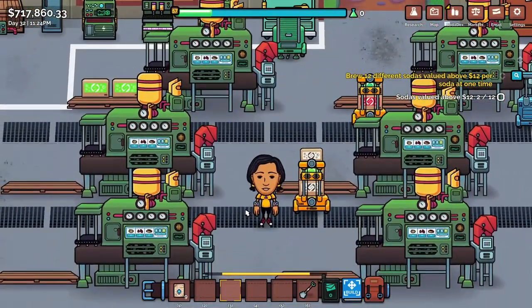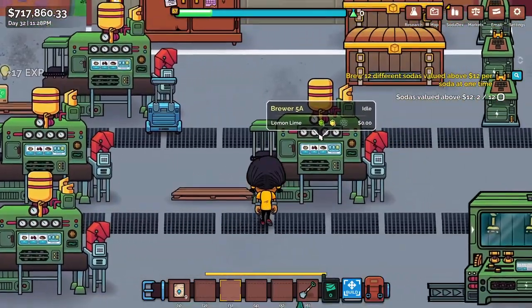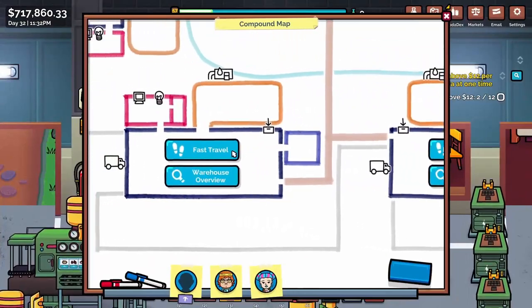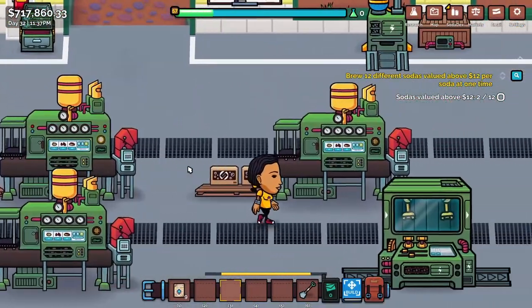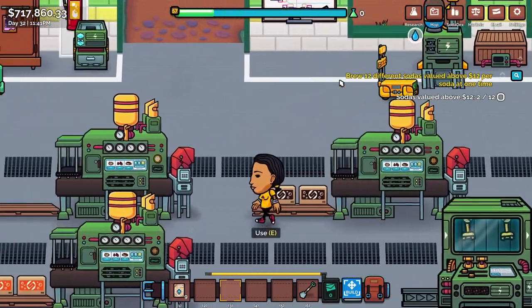We have our idle machines — this one is set to lemon lime or idle. Maybe we should start making some others idle as well, like the ones over here. I feel like that could be a good way to go. Let's make sure we've researched everything.